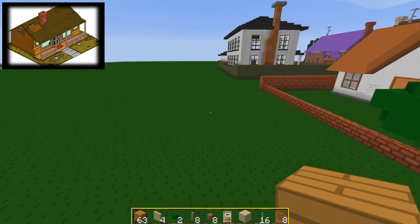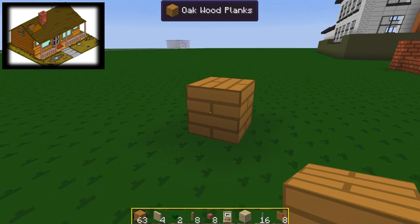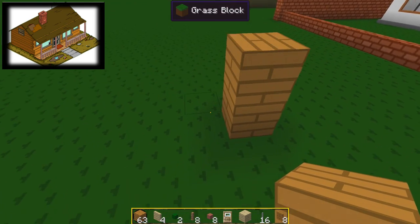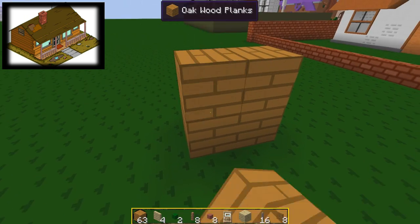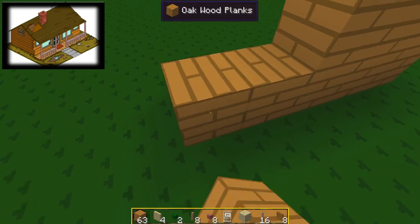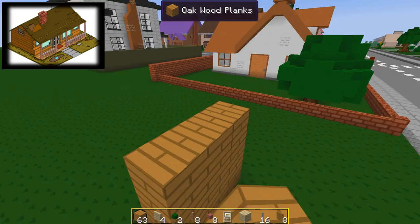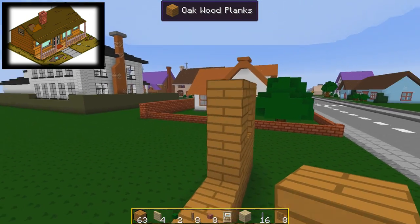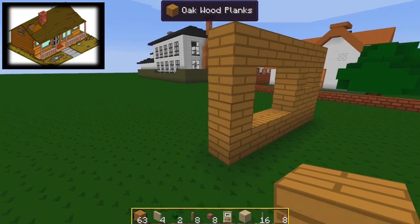Nelson's house is a sort of run-down house, very similar actually in look to Cletus's farm, but I'm doing it in the residential area because it is a house at the end of the day. So we're building it in the housey area, and I reckon we can pull it off. What we've got here is a little window on the side. It's a symmetrical house, which makes it sort of easier to build as well.